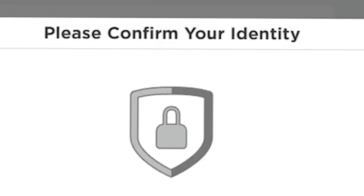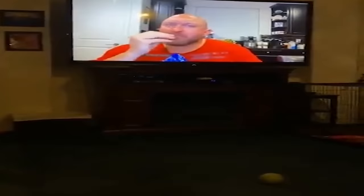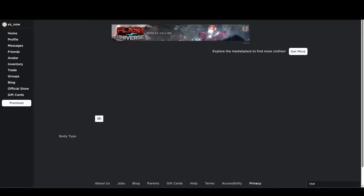I think we got their accounts. Let's see — do they have two-step verification? They do. I'm gonna have to try to get this sorted out real quick. Now we're literally in. So this is EasyNow and they have like 1,334 Robux.